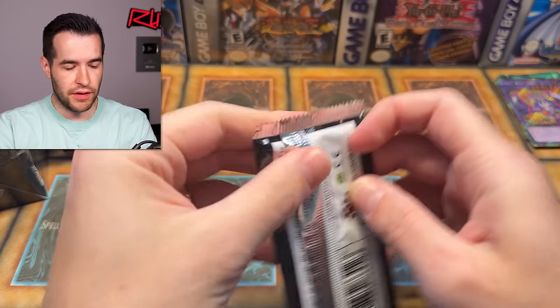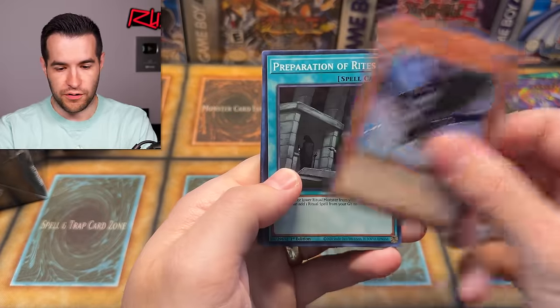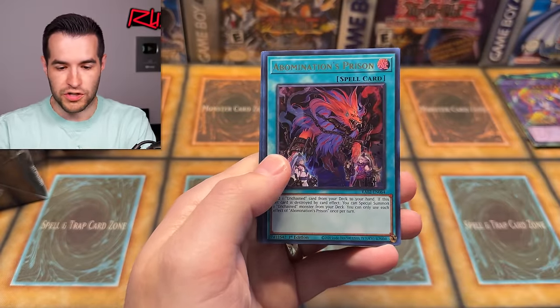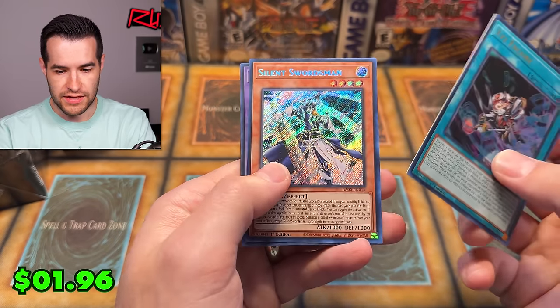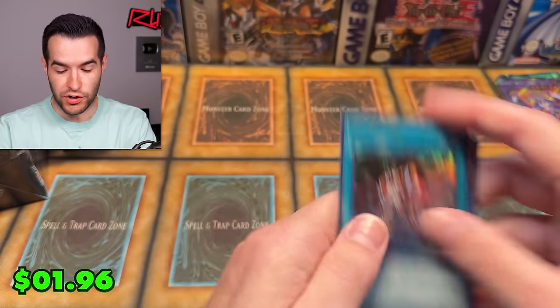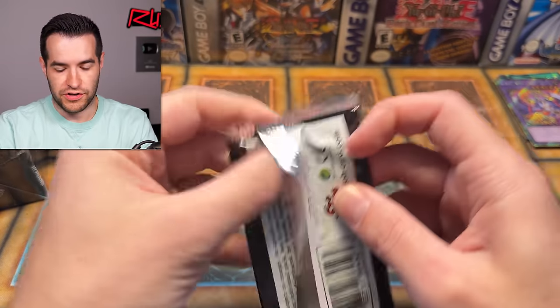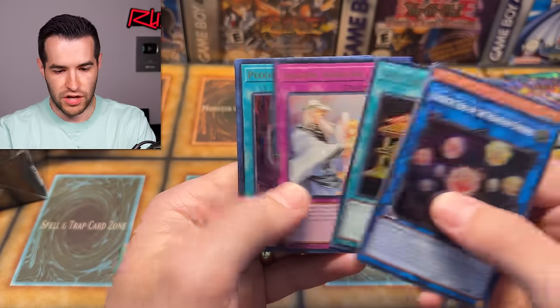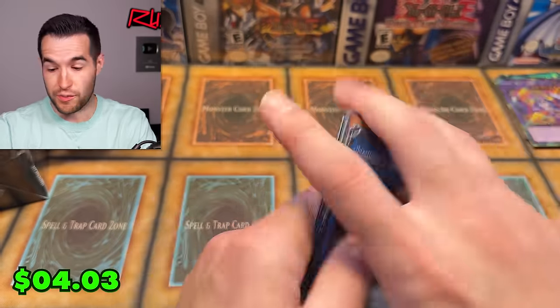I've got to pick up the pace because there are going to be a lot of packs in this opening. We have D.D. Crow, Preparation of Rites, Saravis, Abomination's Prison, Bruxen Special, Blue-Eyes Alternative Dragon — and we didn't get any Luxury Rares in that one, that's pretty brutal. Next pack: Preparation of Rites, Gold Sarcophagus, Solemn Warning, Pot of Duality, Cosmic Cyclone, Chaos Hunter and Psychic — back to back with no Luxury Rares.